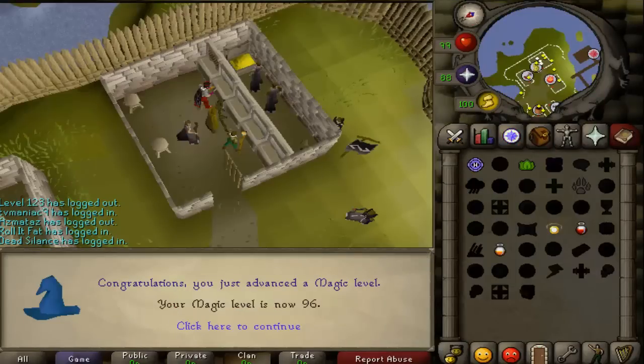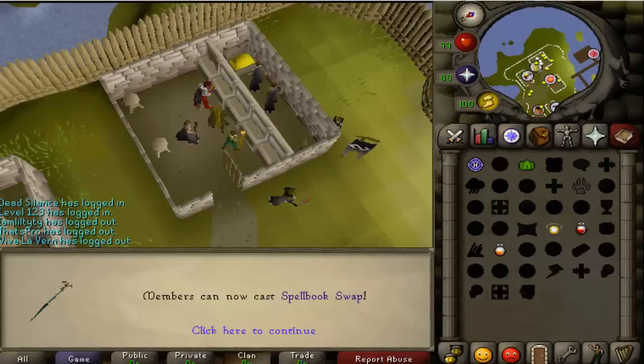There's 96 magic, which allows you to use the Spellbook Swap spell — I think that's the highest level spell in the entire game. Very useful because if you want to teleport somewhere or be on Lunars and just use another spell, it's really helpful. It does use runes and you can only use one cast of the spell, but it's always kind of nice to have.